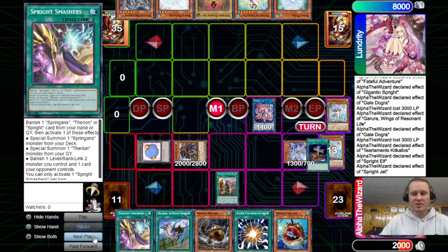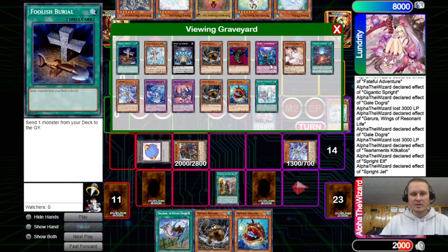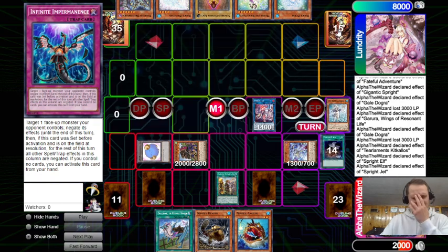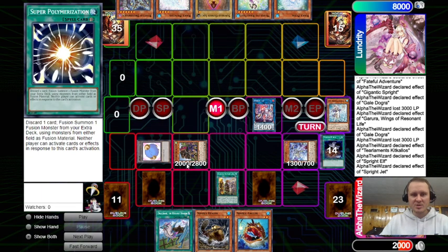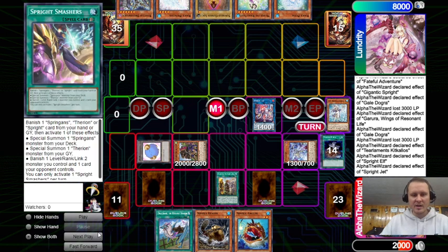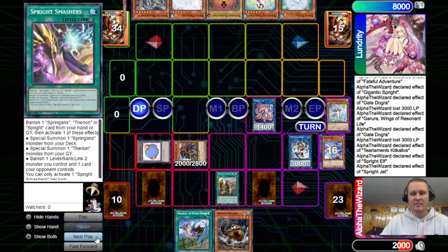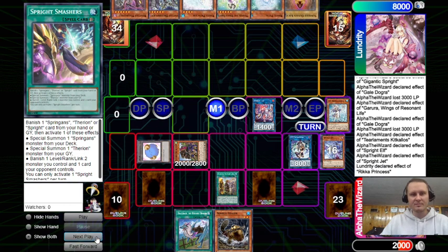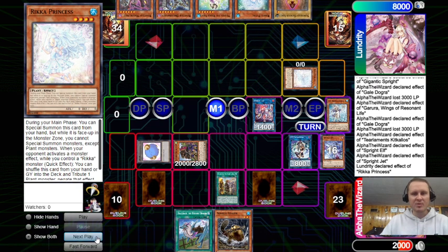Activate Foolish, dump Enchantress for follow-up, set two. That would have been nice if we could just dump Angler, but we still have a decent board. I mean we just have Elf, but Elf isn't really an interruption because it doesn't have Red or Carrot. But having Smashers plus Super Poly and Griffin — we still have our normal summon, so we can normal and make IP, and that's even stronger. Now we can pitch Draco back and add it to the token.